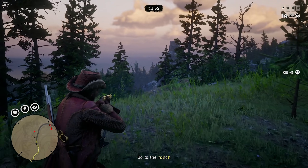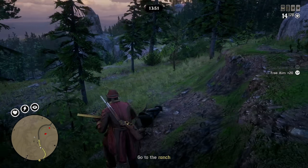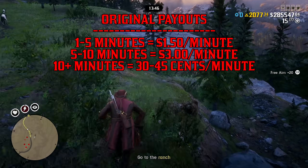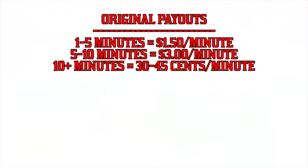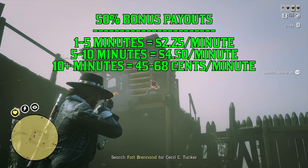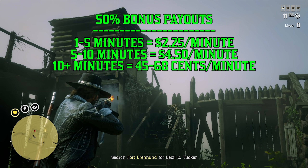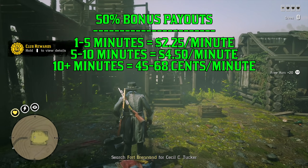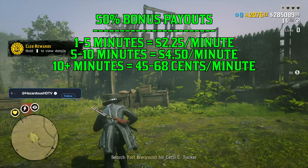Completing Free Roam Bounties in the 5–10 minute range is clearly the best option. With the new Bounty Money System, you're earning $1.50 every minute for the first 5 minutes, $3 per minute until 10 minutes, and any time above 10 minutes alternates between a $0.45 and $0.30 payout per minute. With this week's 50% bonus, those work out to $2.25 per minute in the first 5 minutes, $4.50 in the 5–10 minute range, and alternating between $0.68 and $0.45 for times above 10 minutes on Free Roam Bounties.